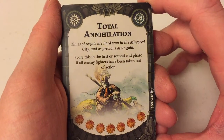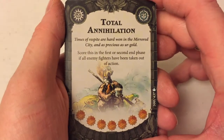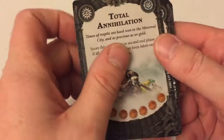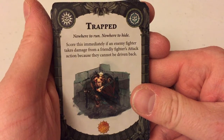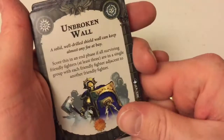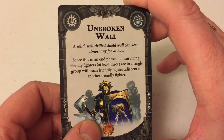The Duardens do have a lot of damage output, so Duardens against Reavers — maybe. Trapped — score immediately if an enemy fighter cannot be driven back when you damage them. Okay, that's easy enough. Unbroken Wall — score in the end phase if all surviving friendly fighters are in a single group, with each friendly fighter adjacent to another friendly fighter. I don't know how often I tend to group that much — obviously you want to group in to get your support bonuses, but quite often my units tend to be moving out across the board to claim whatever objectives I need.